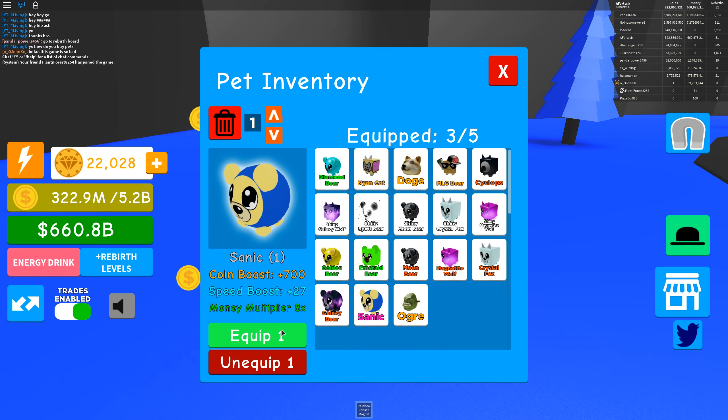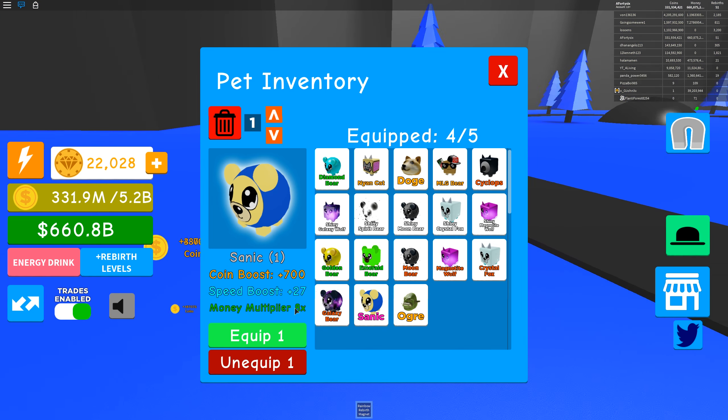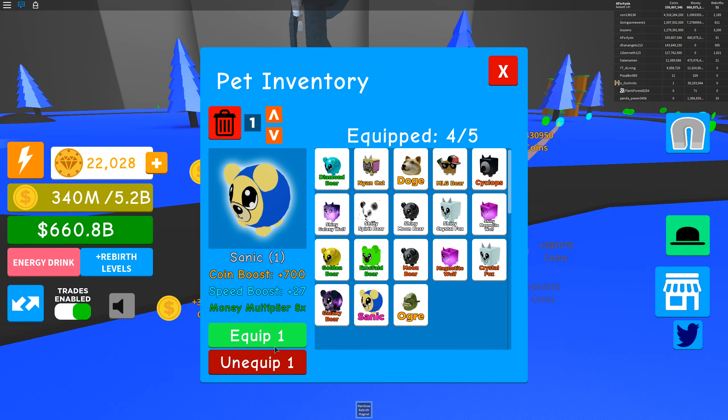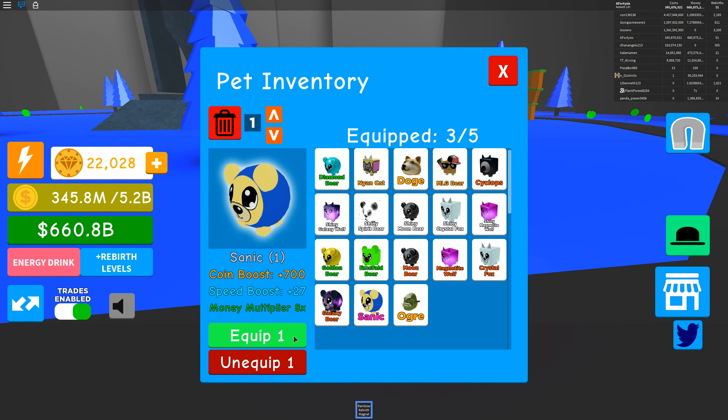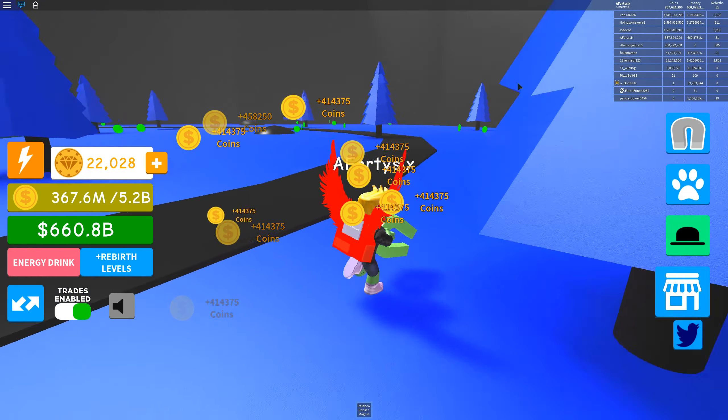Unequip one, spam the clicks. You've got to click even faster. I find that the slower your computer is, the more chances you have of this actually working. So there you go - four out of five now. If you play on an old laptop or something, it's much more likely to work. Five out of five, guys. Check out that - now I'm running incredibly fast.